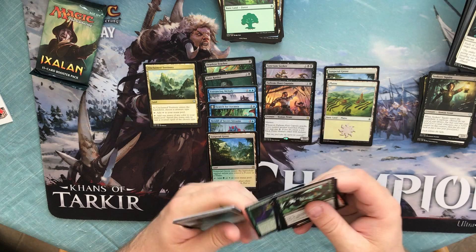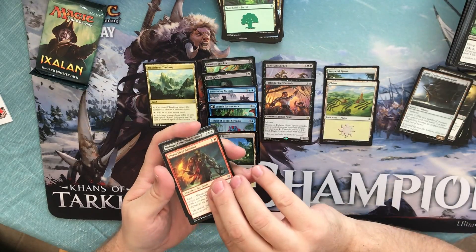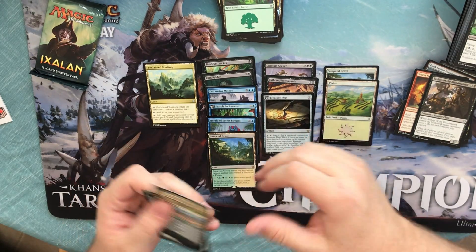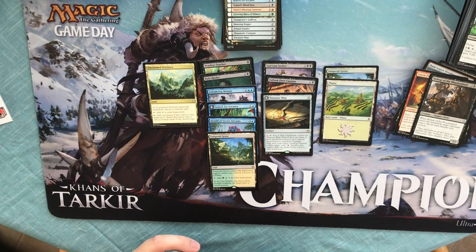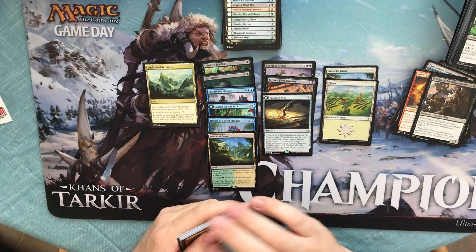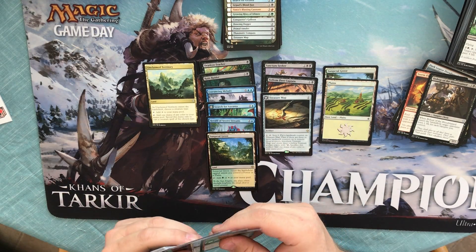Alright, no foil. Dusk Legion Dreadnought, Storm Fleet Arsonist, Bishop of the Bloodstained, and we have a Treasure Map. Nice cards, a nice rare. We've hit a lot of good rares. Good bundle overall. The Treasure Map is used in a lot of decks in Standard right now.